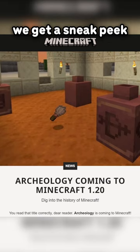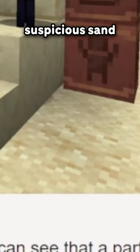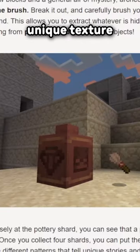A few short days later, we get a sneak peek at the new pots being added to 1.20, along with a new block — Suspicious Sand — which has a very unique texture.